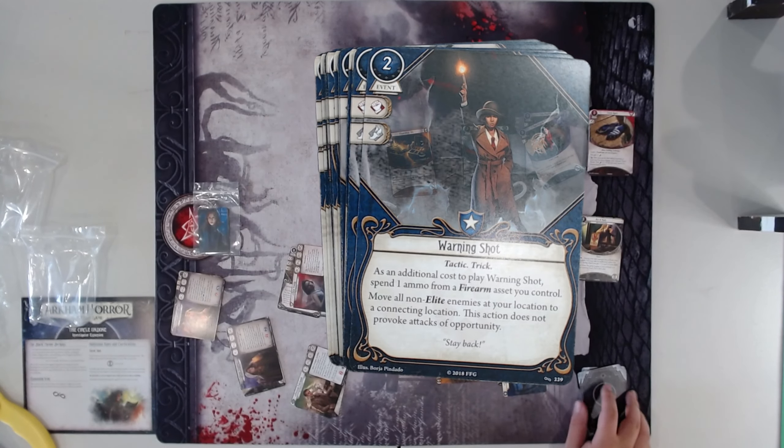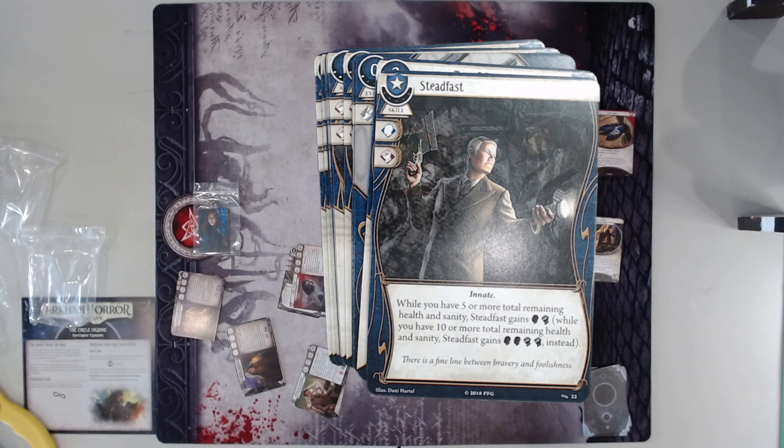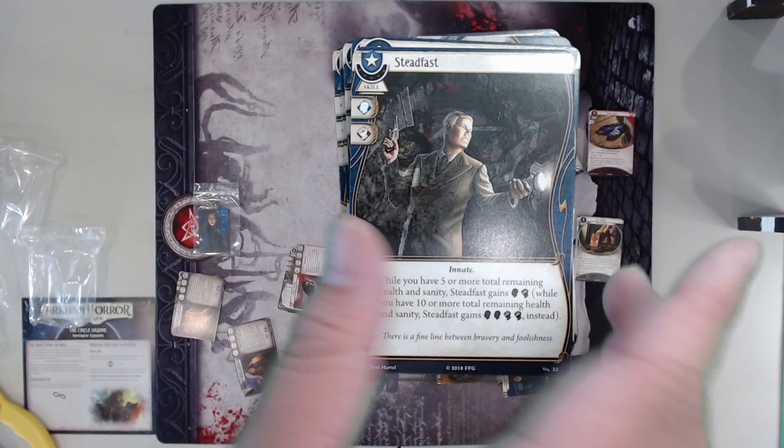Warning Shot — spend an ammo, move everyone and everything. I think the problem with this is that the prevalence of Hunters means it doesn't solve the problem — the Hunters are just going to come back anyway. It's also an action. Two-cost action? No. Steadfast, though — all of these skills in this cycle are very, very good. I love Steadfast. It's a great card in Silas too, since it's innate. And here we are with the Tarots. Ace of Swords — very good for any Guardian who only has four combat and needs five combat.